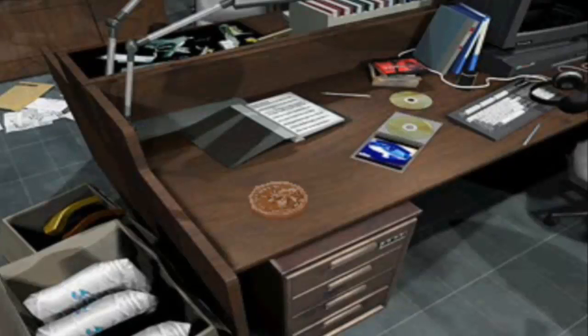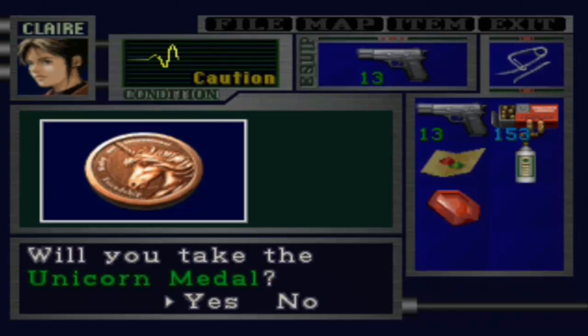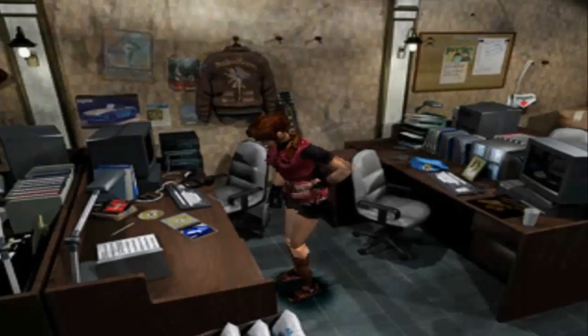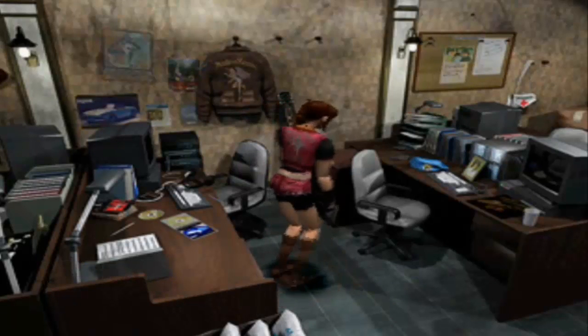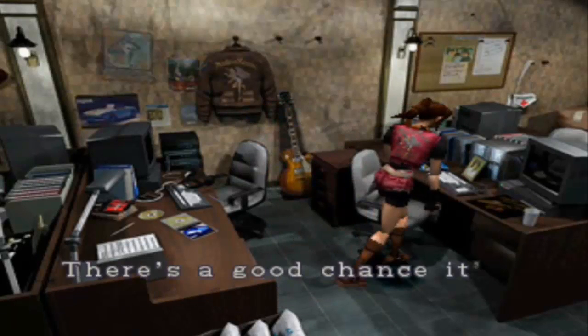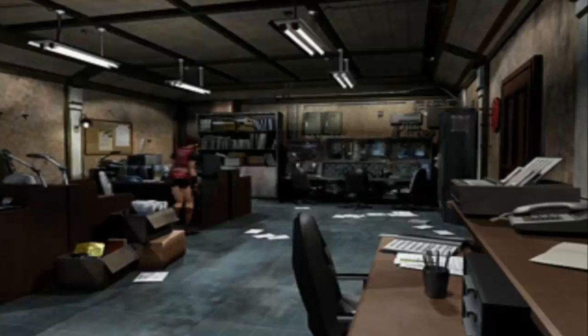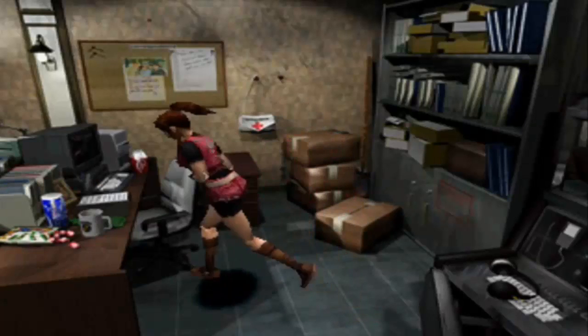What's that? It's a unicorn medallion. A unicorn — seriously, talk about tacky. Wait, a medallion! I've got to use that back in the first area with the fountain. Anything else? There's got to be something else in here, like some ammo or something would be really nice.